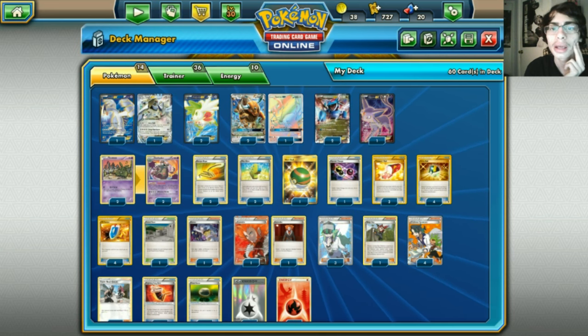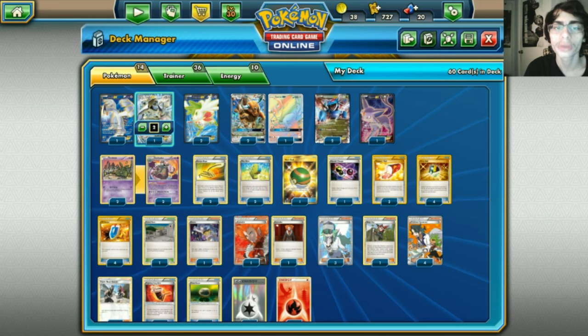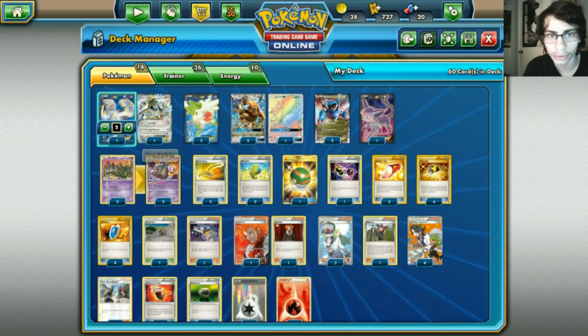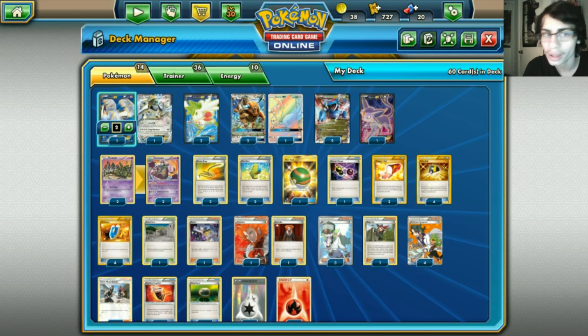Another good thing about this deck is the two Lugias. Lugia is more or less a backup attacker - you're never really going to need this as your main attacker, but we're playing two of them. In matchups where your opponent has a lot of energy in play, Lugia is good. Against something like Vespiquen you can kind of wall them with your resistance and use Arrow Ball over and over. Those are your three main attackers: Lugia, Tauros, and Salamence.